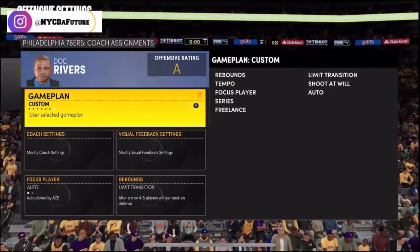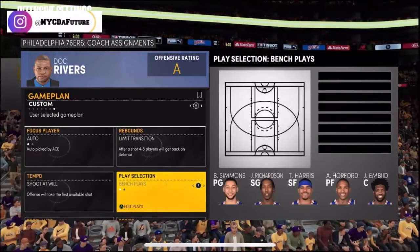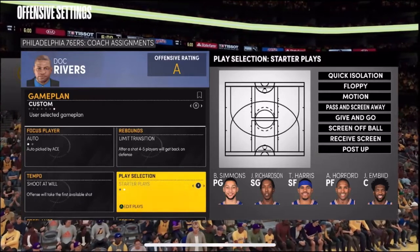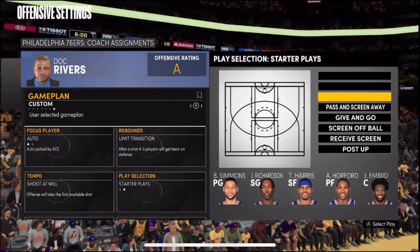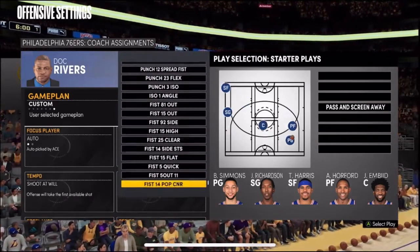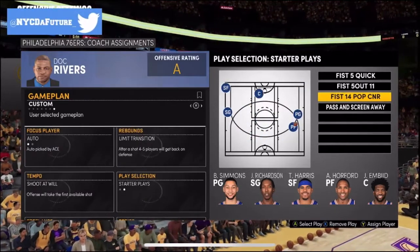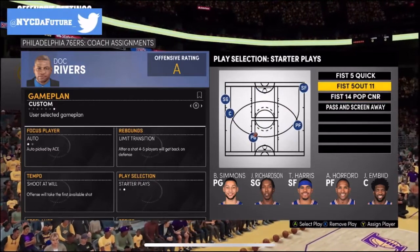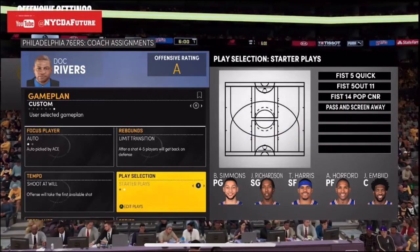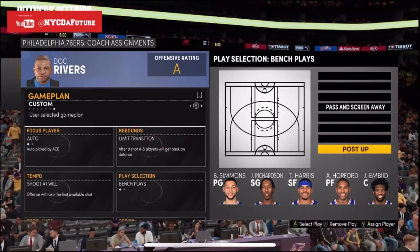You go to the Offensive Settings. Now, this is a little tricky right here because it's not like the current gen. The next gen — you see this? The Starter Plays and Bench Plays. You might be confused. So go to the Starter Plays, hit the right analog, and you see Starter Plays — this is where you get to pick all your favorite plays. We'll be putting Fish 5 Quick, Fish 5 Out 11, which is a great 5 Out for spacing, and Fish 14 Pops C&R, which is a good play if you want to do a quick alley-oop to the center. Trust me, it works.